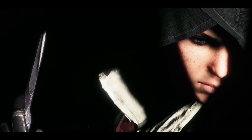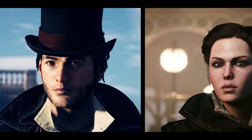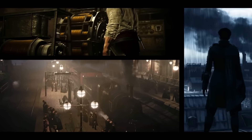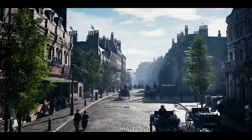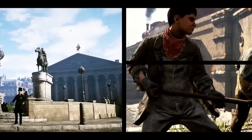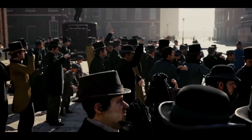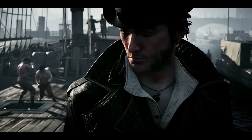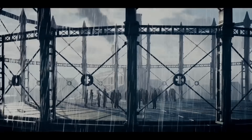I feel this area needs to be addressed and changed, because in both Unity and Syndicate the parkour was very clunky. When you were free running, sometimes you'd lose control and end up doing something you didn't command Jacob, Evie, or Arno to do. You'd end up on the wrong building, and getting through a window was quite tricky. It's not as clean as previous Assassin's Creed games.